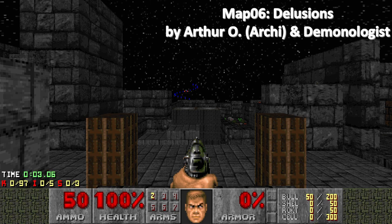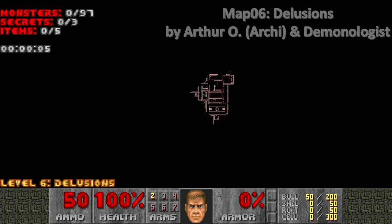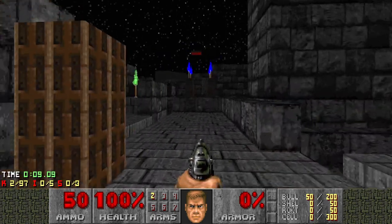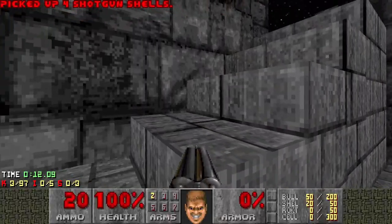Hello and welcome to my 1% playthrough of Rush. This is map 6, Delusions, and as you can see, we've got 97 monsters and 3 secrets. Monsters are already dying, so I'm going to get moving before I'm the next target.